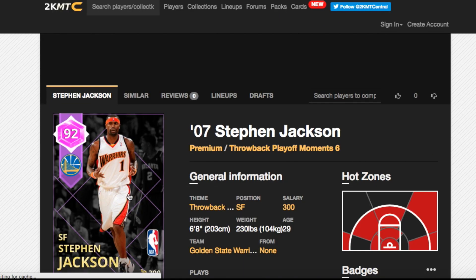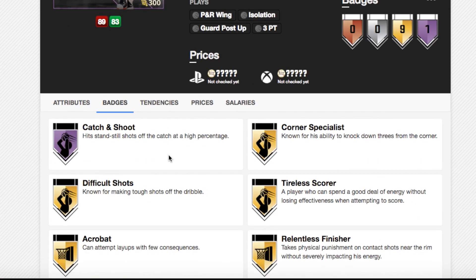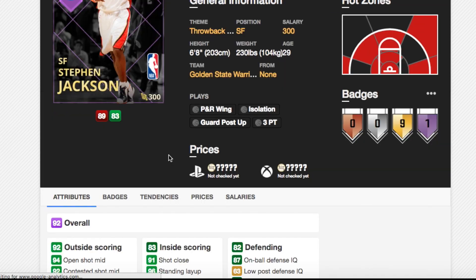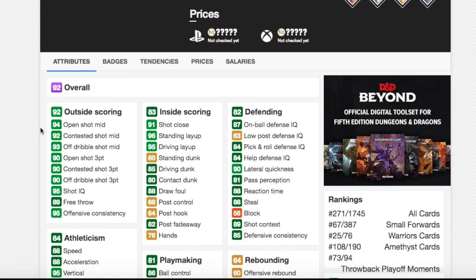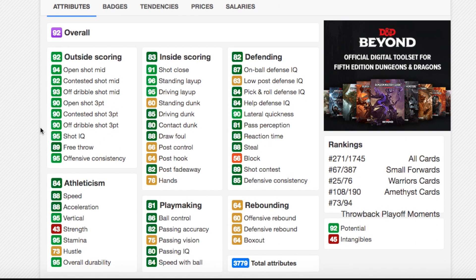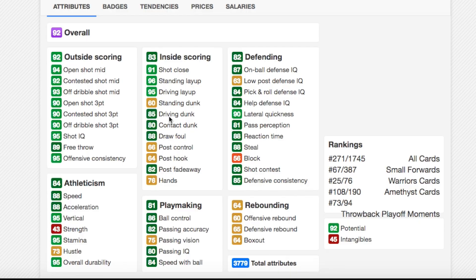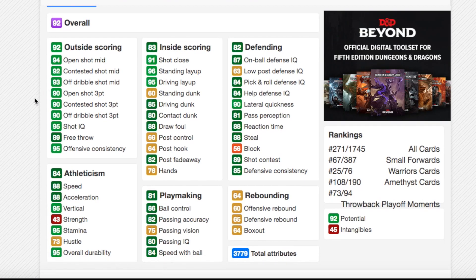Steven Jackson's got arguably the best release in the game. He has Hall of Fame catch and shoot, which is his only Hall of Fame badge, which is not great. He's a 6'8 small forward with a 94 shot mid, 90 open shot 3, 45 intangibles, 86 ball control so he can speed boost, 85 driving dunk. Let's have a look at the tendencies — 90 driving dunk tendency, that's not terrible. Defensive stats are decent but not incredible.